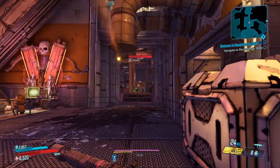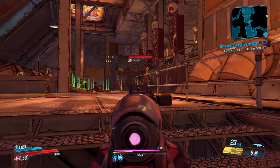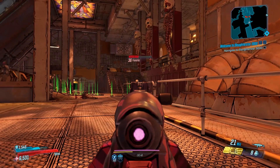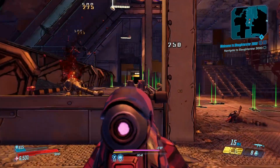This thing is a Jacobs Assault Rifle. The red text on it will say 'shoot them in the face twice.' It has plus critical hit damage and plus reload speed. And with it being a Jacobs weapon, critical hits will ricochet one bullet at the nearest enemy.